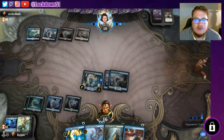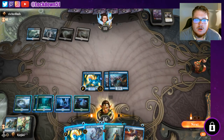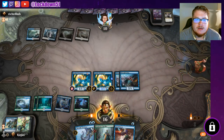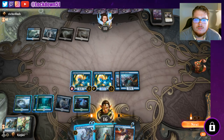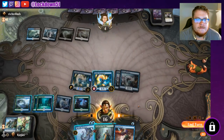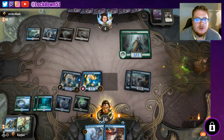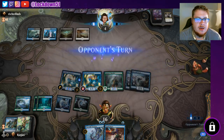Sure, that's fine. I'll kill something in response — winter land, all right. Put out Ben, I want to adapt Ben now. Let's swing first. I think I'm just going to do Kumena's Speaker and hold up Trickster and the Spell Pierce. We've got the game pretty locked, and if anything we can adapt at end of turn.